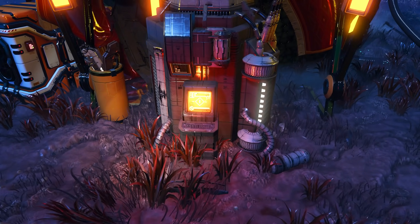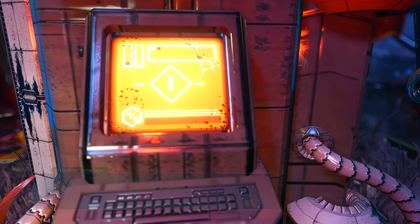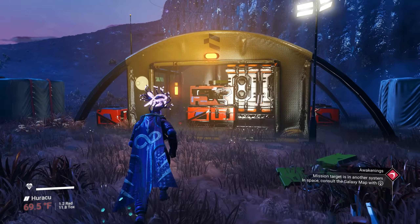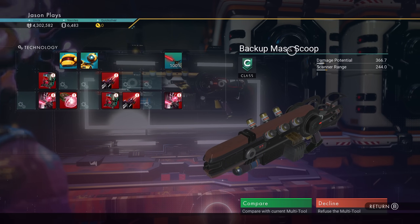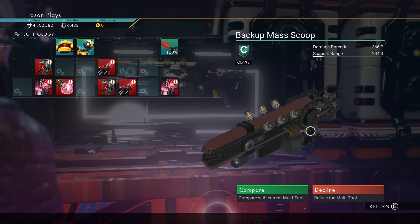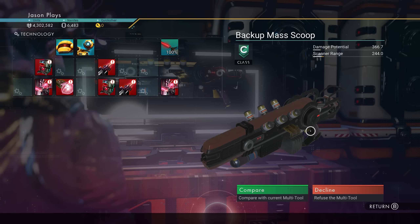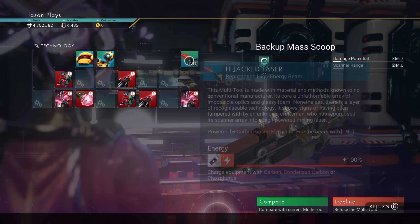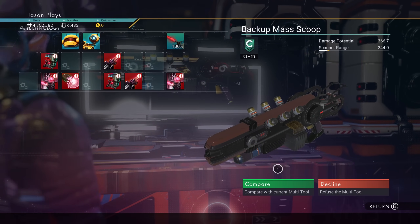Going back into the interface, we can now deactivate the multi-tool seal — the harmonic seal is deactivated. Over here we can grab our multi-tool from this camp. It's a C class backup mass scoop. There are two variants: this rifle, and a sentinel pistol. As far as I know there's no stat difference — no speciality like the alien multi-tool's extra damage. It's just a cool-looking multi-tool, but it does have a hijacked laser beam instead of a regular mining beam. It works the same, just looks cooler.